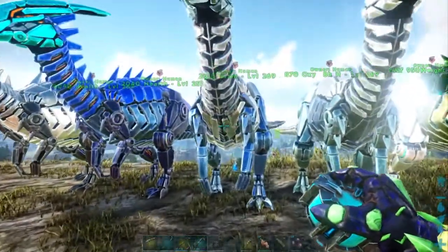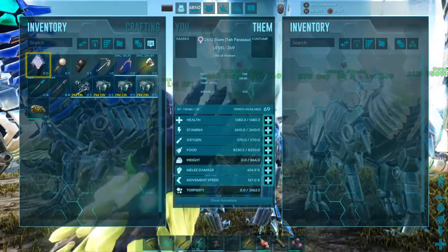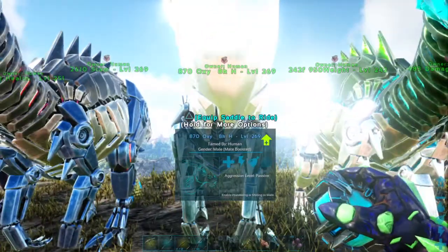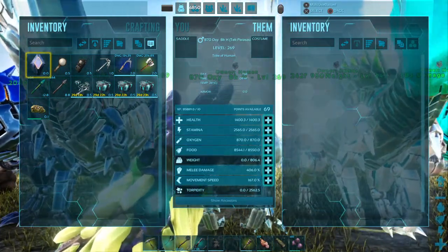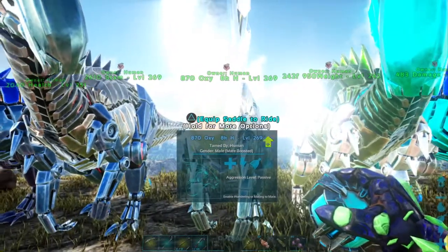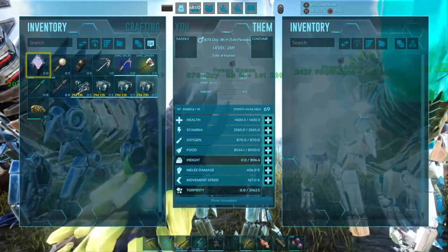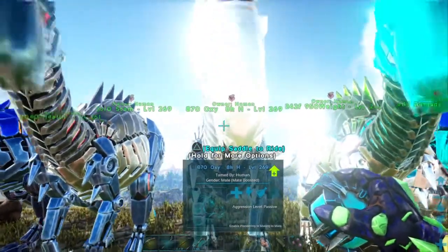My best stamina one is another 269 — also originally a level 180 with a perfect tame. It came out with 2,610 stamina, the best stamina Tech Parasaur I could find. Then my best oxygen one is also a 269 — another perfect-tamed 180. This one had two of my best stats: 870 oxygen and 8,550 food.